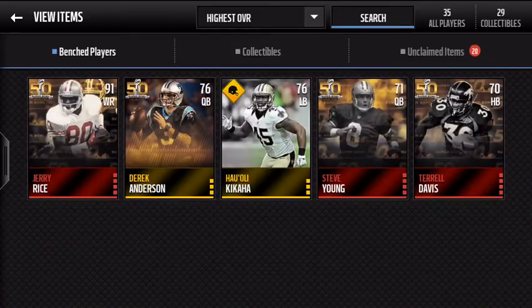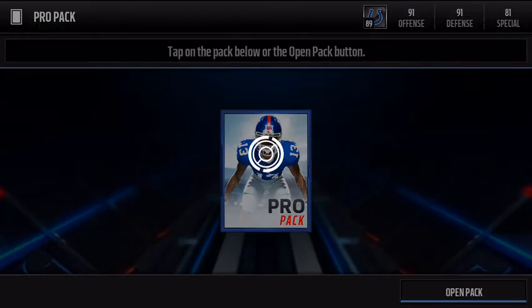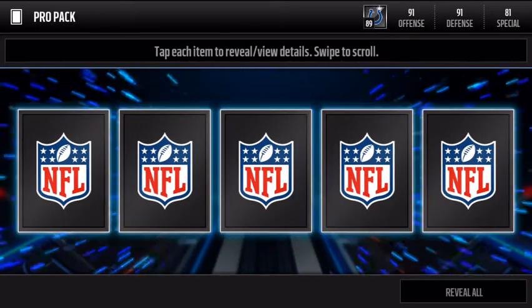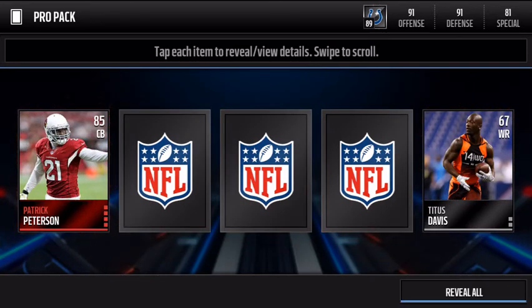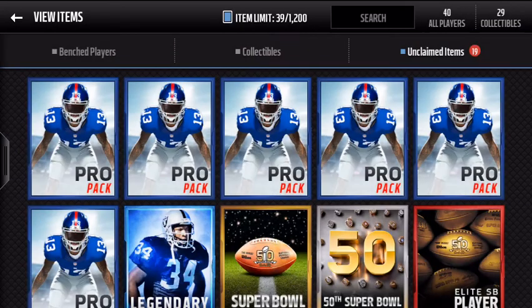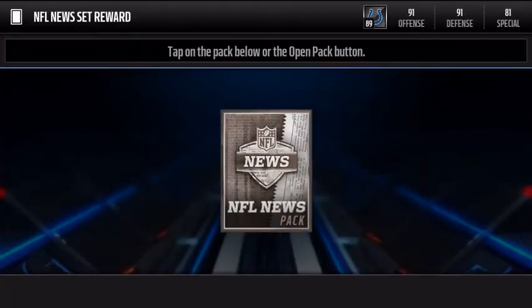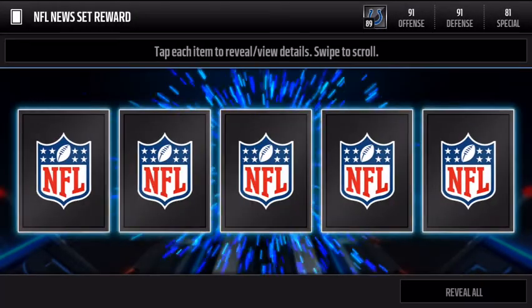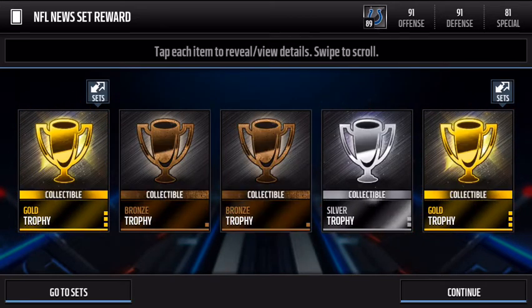I didn't get a primetime pack just because they're 50k and they're just crap. Let's start off with the pro pack. We'll do these throughout the video — oh, Patrick Peterson! There we go, pretty nice pull for the first pack. Let's go open these NFL news packs.